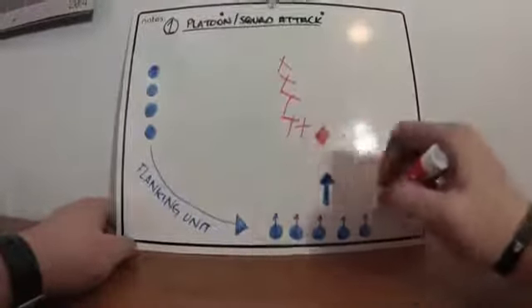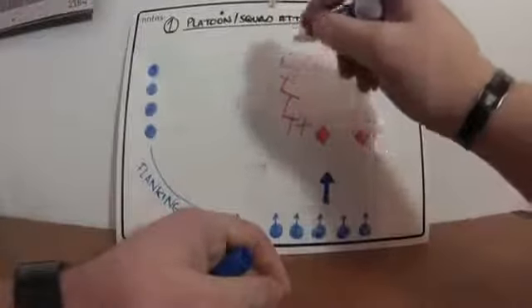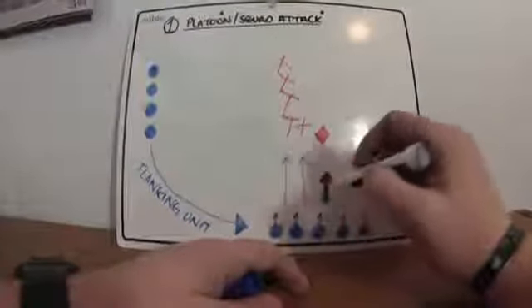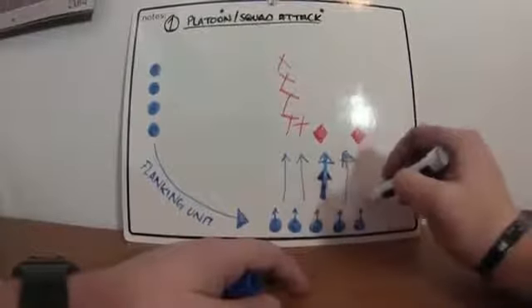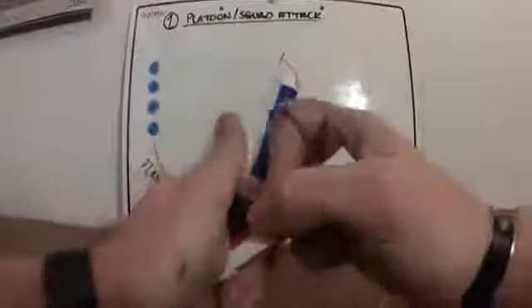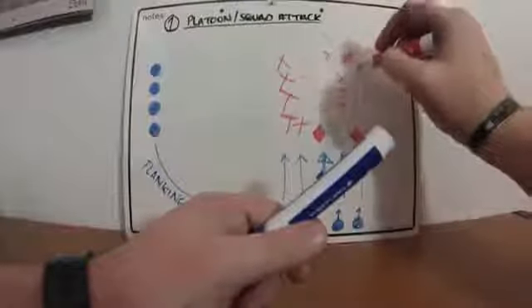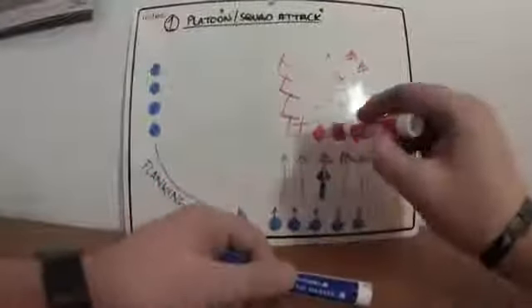What your flanking unit does is, once they start laying down base of fire and when they give you guys the go-ahead, the flanking unit is going to be moving up while laying down base of fire on the move. Whether there's enemy troops moving back or beating feet up there, your flanking unit is going to be moving towards the enemy position.